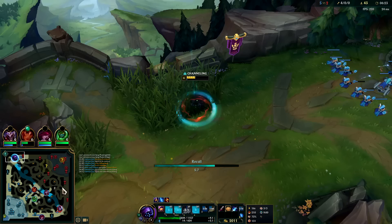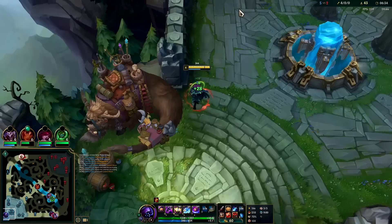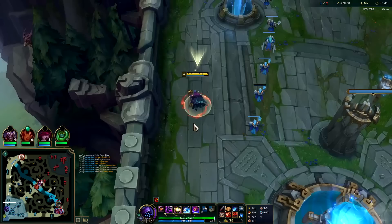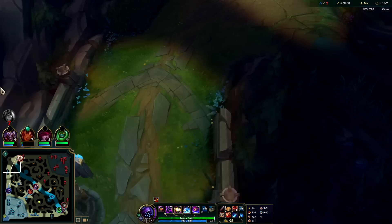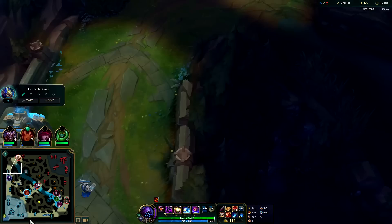I'm gonna go ahead and reset because I don't know where Elise is — she could potentially be coming this way and I'm super low health, no mana, sitting on a bunch of gold. Otherwise, staying for the plate would be great. I think we're going to miss out on that plate. Let's go ahead and get Kindlegem and pick up a control ward, then head back to lane. On Jax, typically holding onto your ward as an escape tool is the better option because you can jump away with Q.